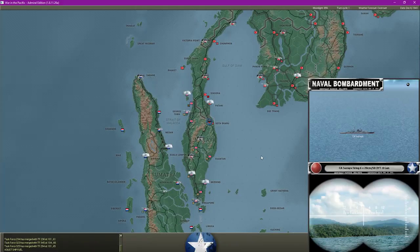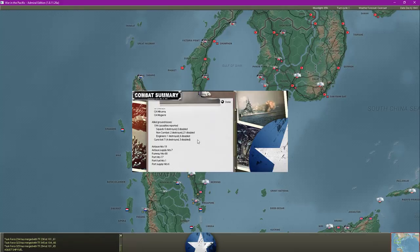We have our heavy cruisers here laying down fire - that should be quite effective. I think we have Megami there as well. That's actually very effective, almost too effective. 194 casualties is actually very impressive. Four guns destroyed, three disabled. We've actually destroyed an engineering squad as well as disabled six more. We destroyed two non-combat and disabled 21. The damage to the runway is a shame, but this was actually very effective - that's what happens when you have four heavy cruisers engaging.